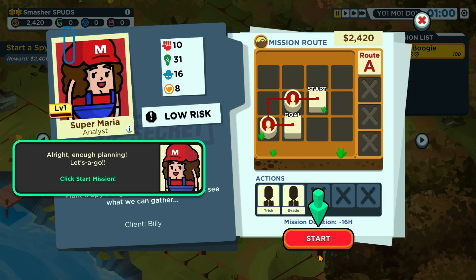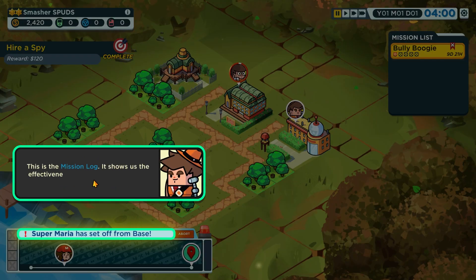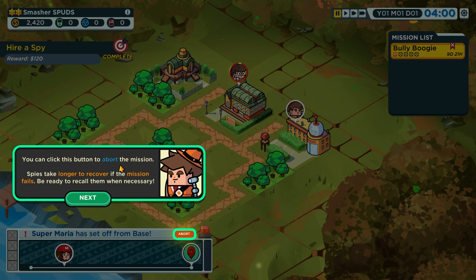Enough planning — let's go! The mission log shows the effectiveness of actions — it feels like a Pokémon battle. There's a suspicion meter: if it fills up, the mission fails. You can click the bottom to abort the mission if needed, but spies take longer to recover if the mission fails, so be ready to call them when necessary.